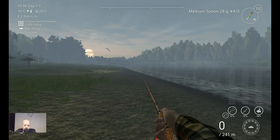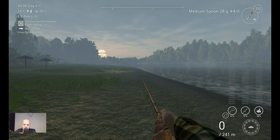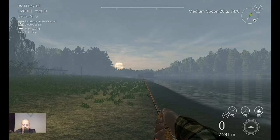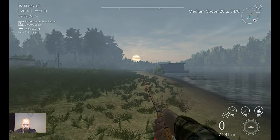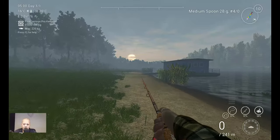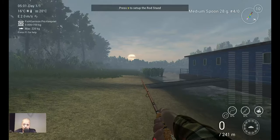So when you spawn here, you go for a run. You see the little boathouse — that's where we want to go. We want to go to the boathouse, and on this spot I catch them very fast, very very fast.